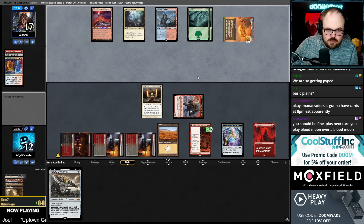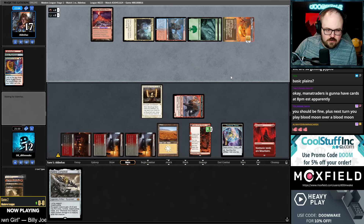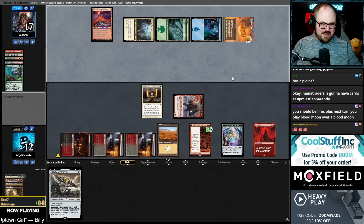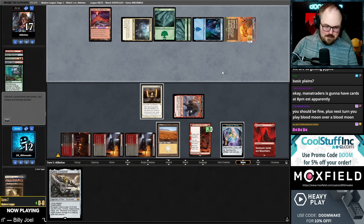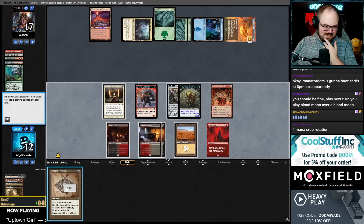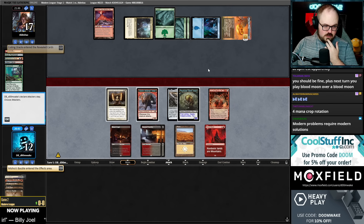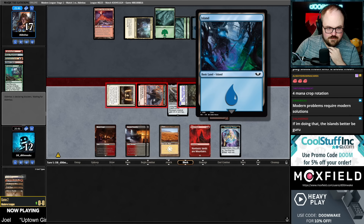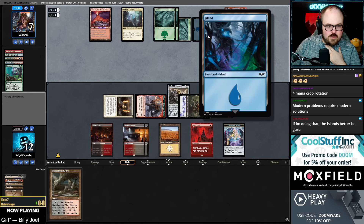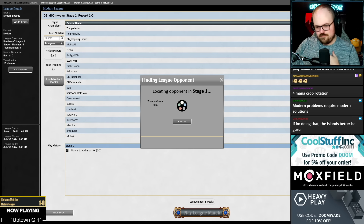They're using Scapeshift to get a basic Island — that's a really expensive basic Island. Coiling Oracle. They have Warhammer 40K lands — not even Guru, though they don't look that bad. Ring activation — concede. Easy dubs.